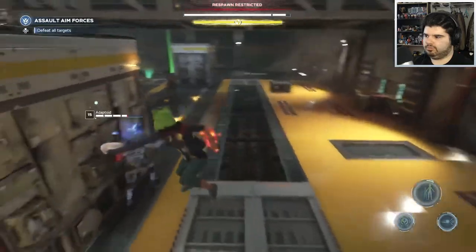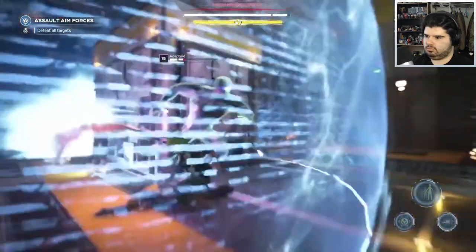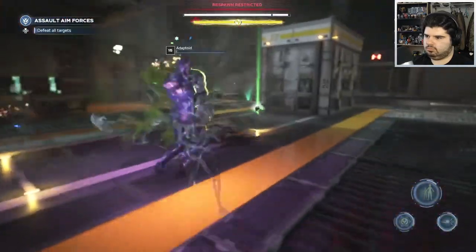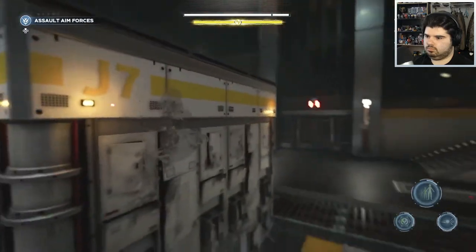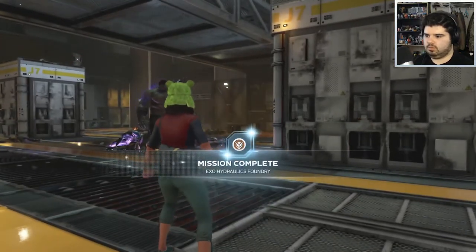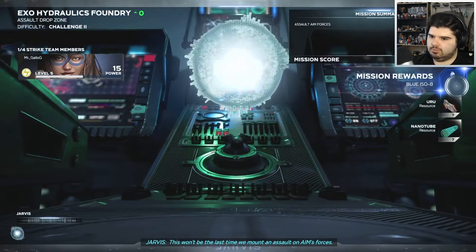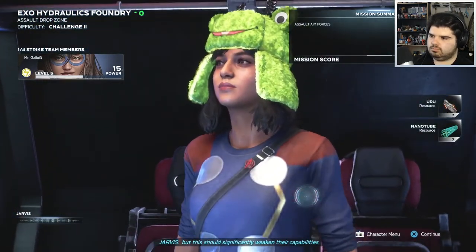How many of these things are there? The enemies have been defeated — whoo! A lot of enemies. Exo Hydraulics Foundry complete. Hopefully I got some gear. 'Nice work Avengers — this should significantly weaken their capabilities.'